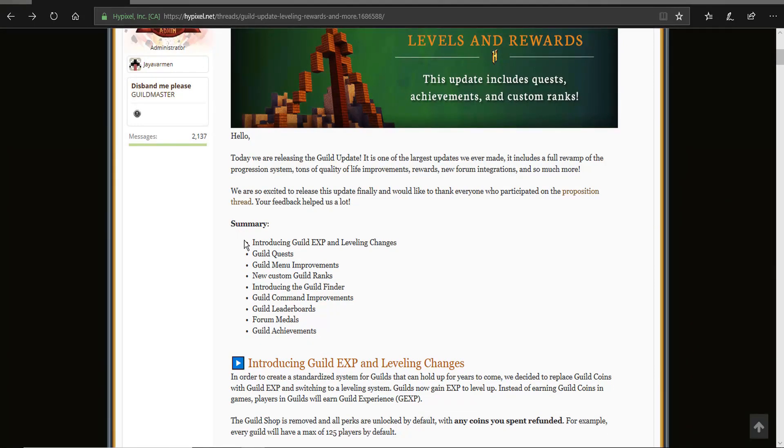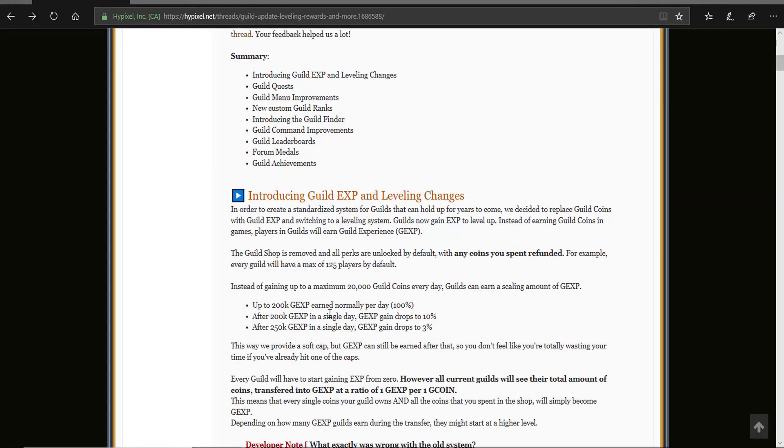Here we have a summary: introducing guild XP and leveling changes, guild quests, menu improvements, new custom guild ranks, introducing the guild finder, guild command improvements, guild leaderboards, forum medals, and guild achievements.